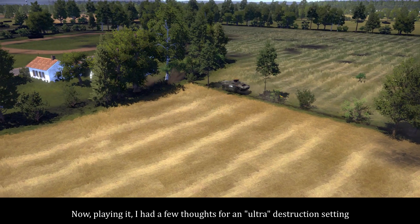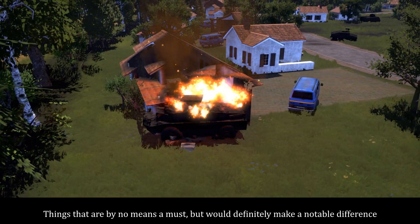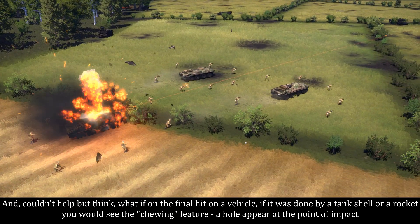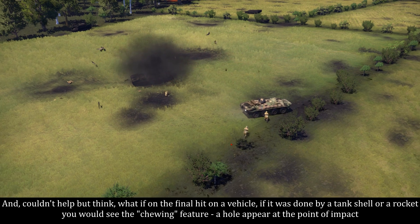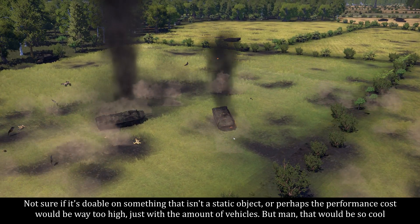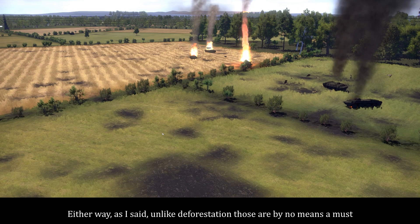Playing it, I had a few thoughts for an ultra-destruction setting — things that are by no means a must but would definitely make a notable difference. So simple interiors, kind of in the style of Bad Company 2 — empty rooms, maybe with wallpaper to make them feel less bland — just something there would make a huge difference. And I couldn't help but think: what if on the final hit on a vehicle, if it was done by a tank shell or a rocket, you would see the chewing feature — a hole appear at the point of impact. Not sure if it's doable on something that isn't a static object, or perhaps the performance cost would be way too high with the amount of vehicles, but that would be so cool. Either way, unlike deforestation, those are by no means a must.